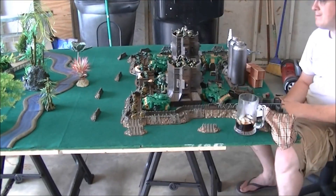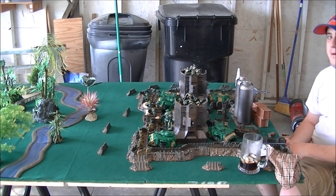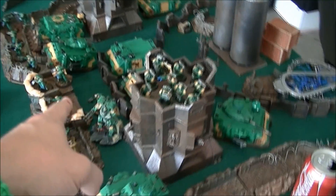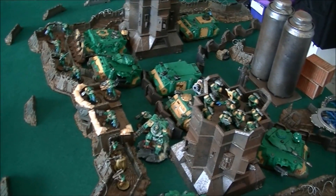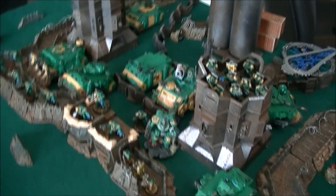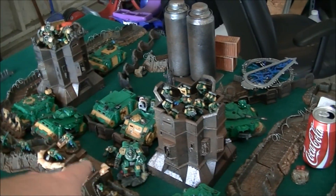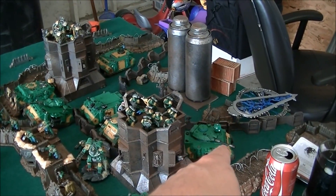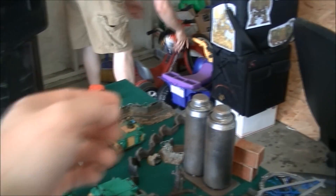We're going to get started very shortly. Mike's 5-up cover save saved him big time on the firestorm — the net result is one dead Terminator and a glanced Predator. We dropped four barrages right on the Hunter and the Rhino, trying to blow that up so we'd have no anti-air, since Oscar was really obsessed about losing his Dacajet. They did scatter, but because Mike played the stratagem giving him a 5-up cover save, he made four cover saves on the tanks, failed the one on the Predator, and we lost the Terminator. We tried to drop the last one on the Bastion full of Centurions, but it scattered way off to the side and did nothing.